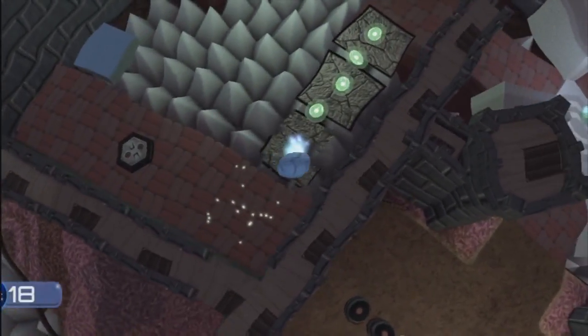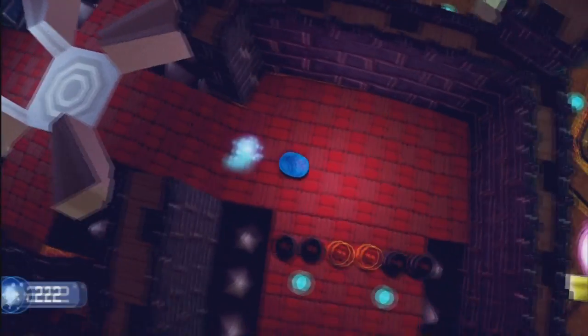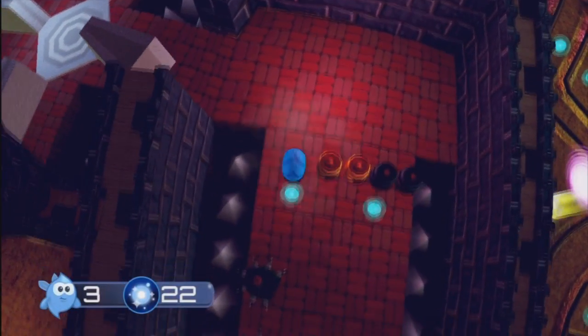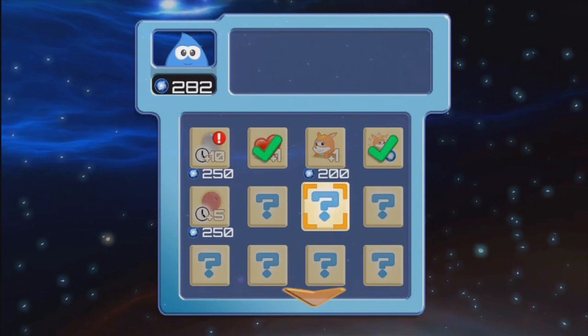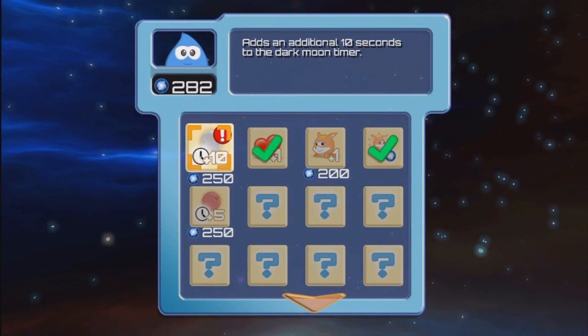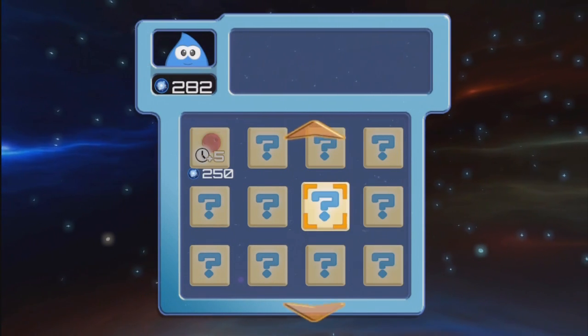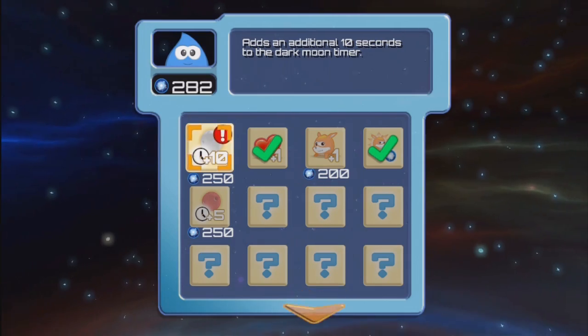Armillo also does well to encourage the player to explore their surroundings instead of making a beeline for the exit. Throughout each stage, blue orbs can be found scattered throughout, and collecting as many as you can is well worth it, as these glowing balls of goodness will act as currency to purchase upgrades for Armillo. There are a healthy number of enhancements you can buy, such as extra health, time, lives, or even abilities, so putting in the effort and gathering up all the goodies has its benefits.